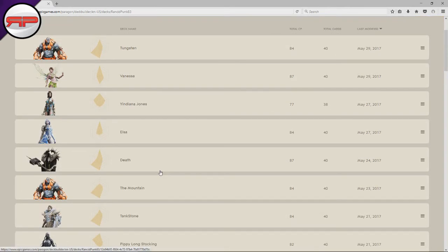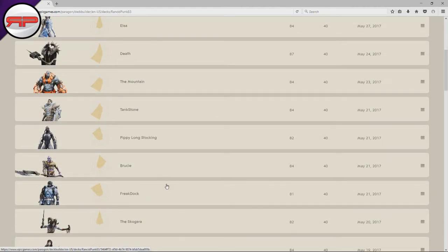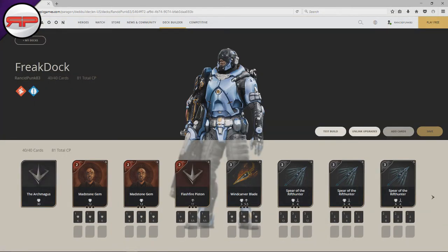When we are building for a carry, there are a few things you really need to take note of. You need to at the very least build enough power, build enough crit chance, build a crit bonus, and potentially build some attack speed.